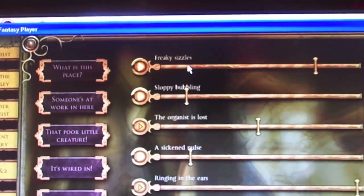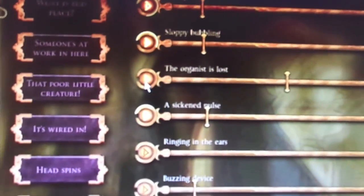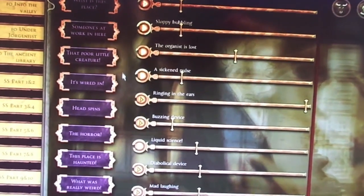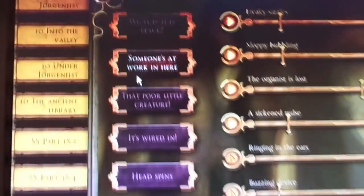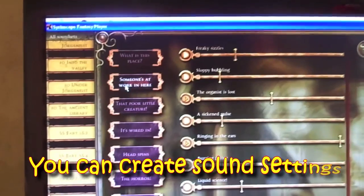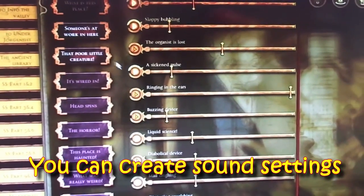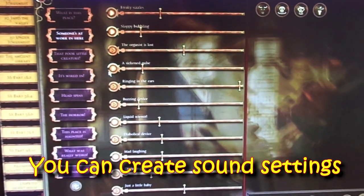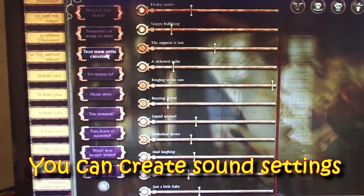There you go. That was louder that time. As you can see, some of these sounds are off, and you can switch them on. And some of them are on, and you can switch them off. And as I said, adjust the sound as you need. If I go to click on another sound setting, it changes the sliders and changes the effect. So I can hear someone working in this laboratory here. And if I click on another one, it will change slightly.